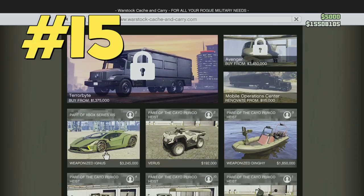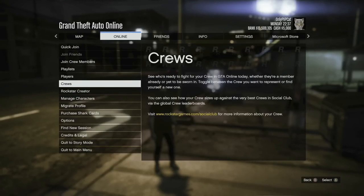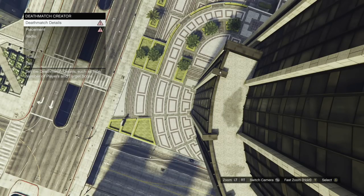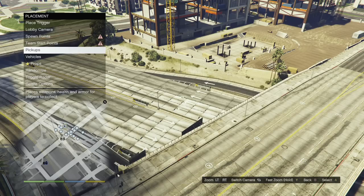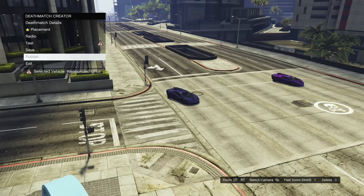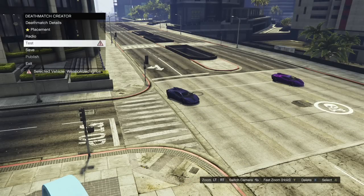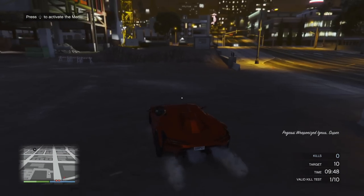There's also a way to test new vehicles before spending money on them. Open the menu, go to Online and choose Rockstar Creator. Create a deathmatch, and importantly in the deathmatch details choose 'lock weapons to forced only' and set the forced weapon to unarmed, so NPCs won't bother you. Set all the required parameters, then in placement find vehicles — here you can choose any vehicles and place them on the map. Save it so you can update the vehicles for each new update, then choose test. Now you can try any vehicle before buying.